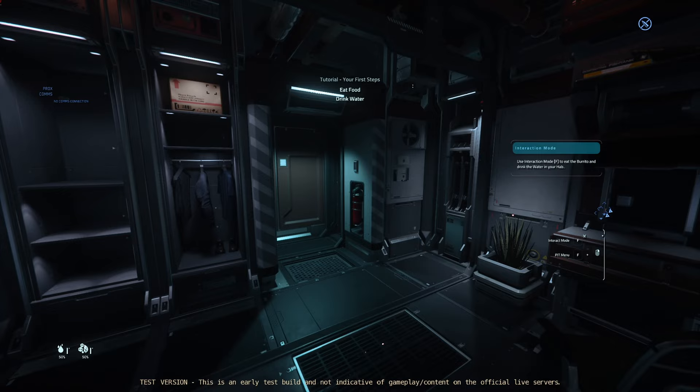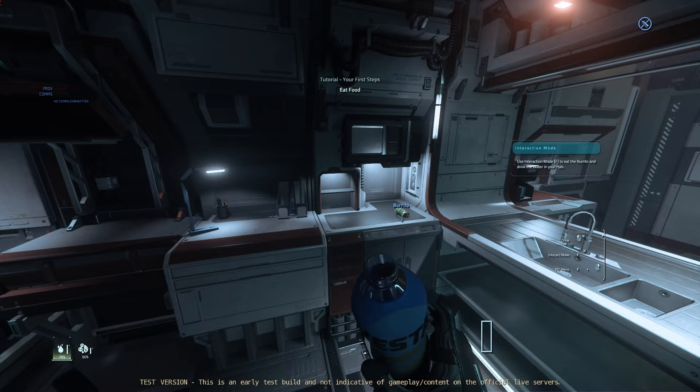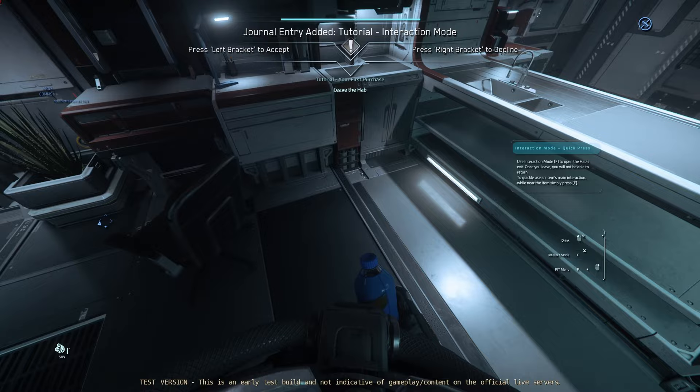Use the interaction mode, F, and drink the water in your hab. It starts you out without a full belly. Looks like they also start you out without a helmet, apparently. It also wants me to eat a burrito. It doesn't tell me what to do with the water bottle. Maybe it just wants me to grab the burrito. Whoa! The burrito is gone. And I've got a water bottle in my hand.